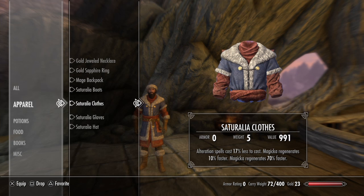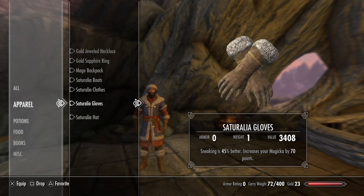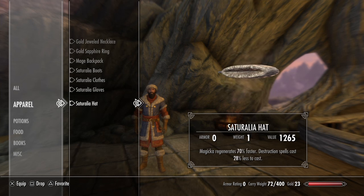Magicka regenerates 10% faster and 70% faster — there's one enchantment that does two at the same time, and I also have the ability to do two enchantments, so it's kind of like three. I doubled up on the magicka regeneration. Saturalia gloves: sneaking is 45% better, increases magicka by 70 points. And finally the hat: magicka regenerates 70% faster, destruction spells cost 28% less to cast.